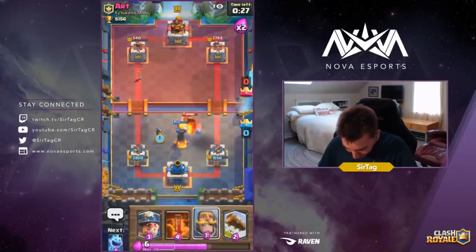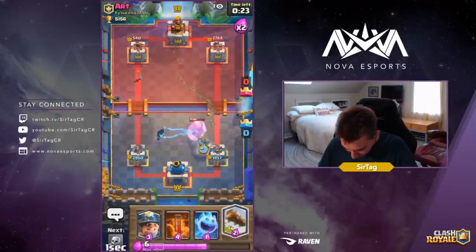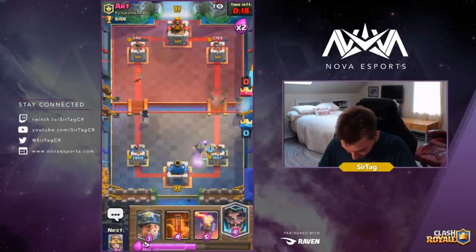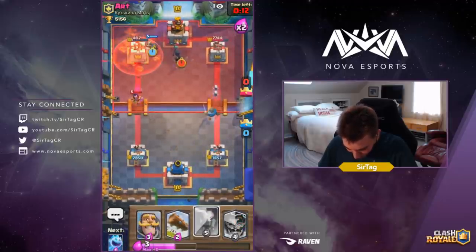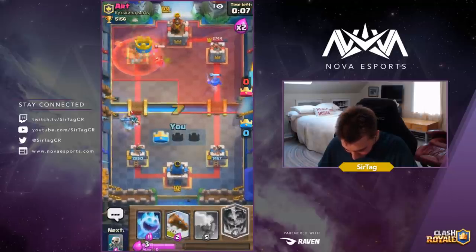Santa Claus is not going to be breaking through, especially when we have an Electro Wizard — even though he's Zapped. Santa Claus did break through — I was sadly mistaken. Logging on defense, dropping Skeletons. The Ice Spirit will redirect the Miner on top of our Knight. He's dropping a Preemptive Poison and doesn't even drop the Night Witch inside. So Art kind of got spanked guys, I'm sorry to say.